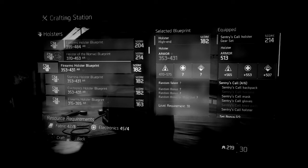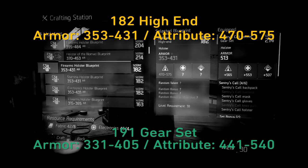You guys know how I start out these videos. I always compare the 182 high-end to the 191 gear set. And just like all other armor pieces, the 182 is stronger stat-wise than the 191. The bonus going to the 191 is that you can equip four of them and get the four gear set item bonus. However, if you already have the four gear set item bonus and you want something a little different, you can equip two high-ends and maybe get those hidden talents. This works on 204s versus 214s as well.